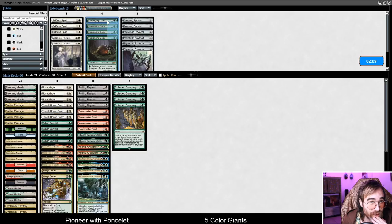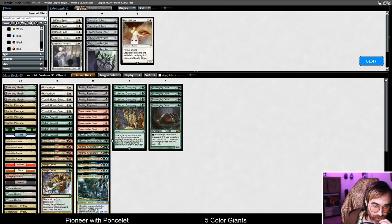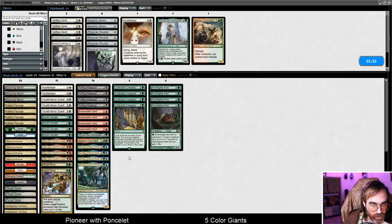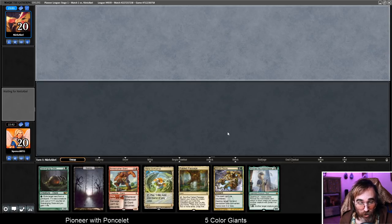I kind of like the idea of Scavenging Ooze for sideboarding. Hushbringer gaining us some life seems really good. I'm not sure about the three toughness being relevant for Tocatli, but they're probably playing Wild Slash. In which case I think we can trim a Hushbringer. We want all the big dudes and the Abrupt Decays. Ronis is a little less good when our creatures are just way bigger than theirs and they're not really looking to block. Doesn't look like they have a lot of enter-the-battlefield triggers for their creatures.